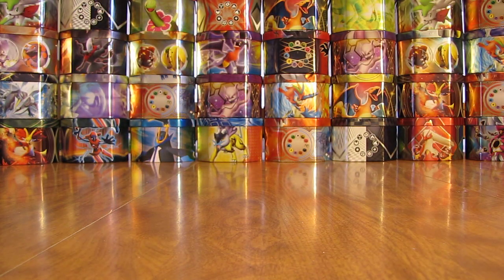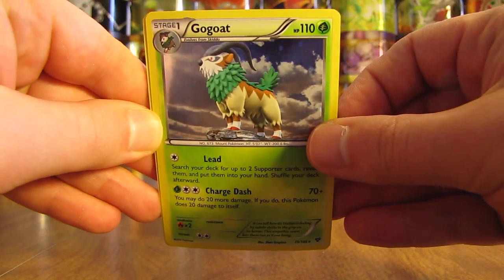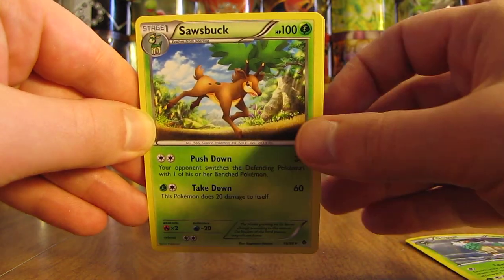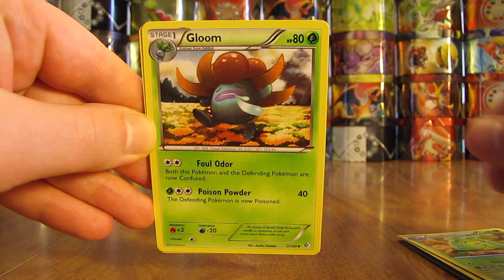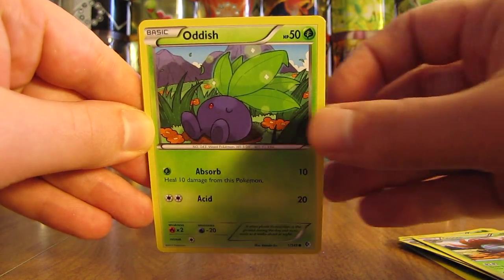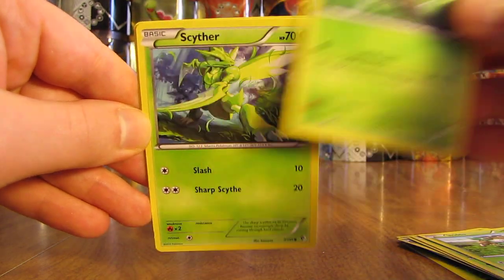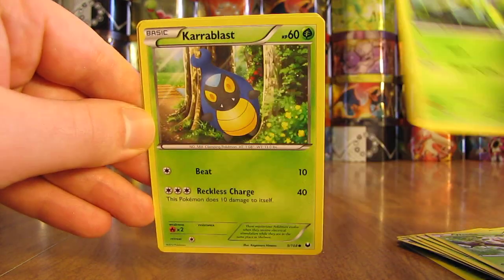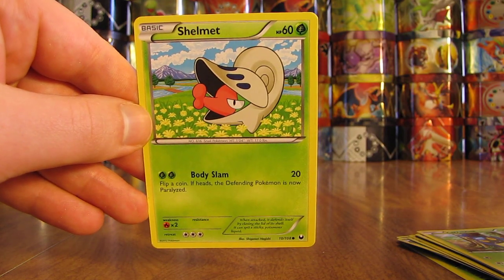Looks like these are from a variety of different sets — I see Next Destinies in there, as well as Furious Fist. There's a Go-Goat. That's the Special Hollow Foil card — Sawsbuck. There's a Swadloon, Gloom, Oddish. There's a Boundaries Crossed, I believe. Skiddo, Weedle, Scyther. There's a Carablast and a Shellmet — that one's from Dark Explorers.